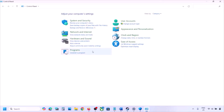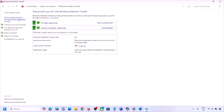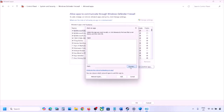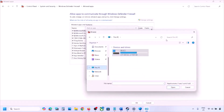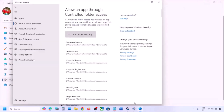Go to System and Security, then Windows Defender Firewall, and click on Allow an App or Feature Through Windows Defender Firewall. Click on Change Settings at the top, then click Allow Another App, click Browse, and go to the game installation folder. Select the game exe file — all exe files — then click Open. Once it is added to the firewall, launch the game and check.